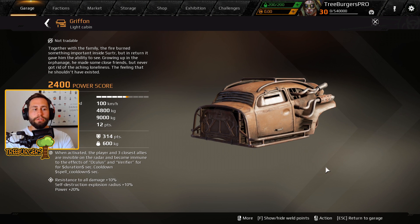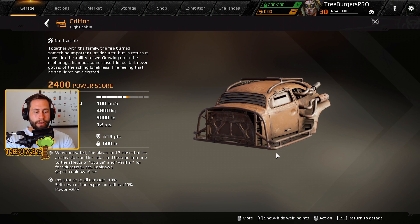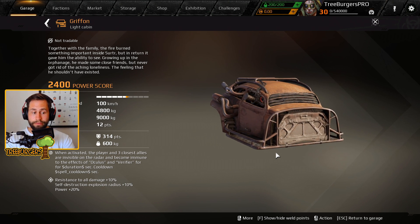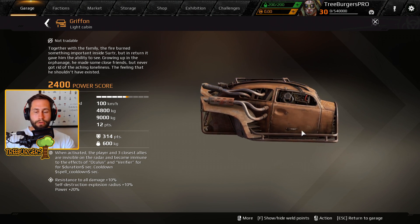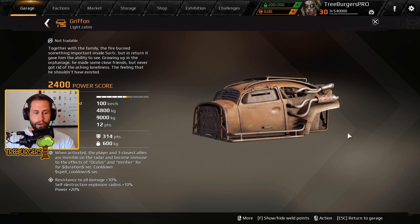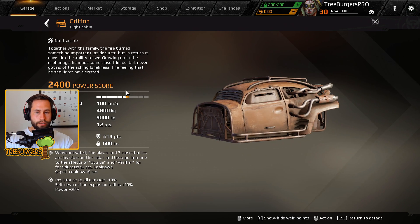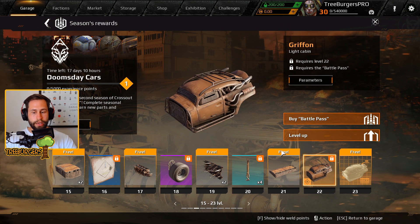Here is the Griffon light cabin — the first cabin of the bunch that a lot of you have been speculating about. When activated, the player and the three closest allies become invisible on the radar and immune to the effects of Oculus and Verifier for some duration. This can actually counter Oculus and Verifier, which is super dope. I'd imagine this will be great with the Breaker cabin.